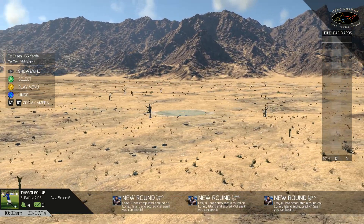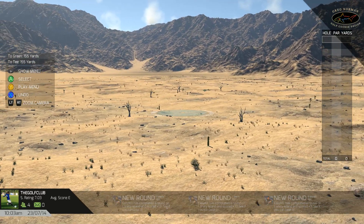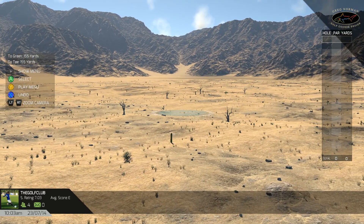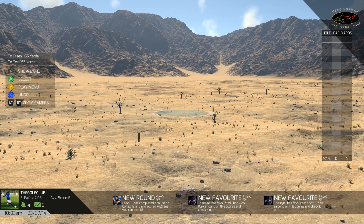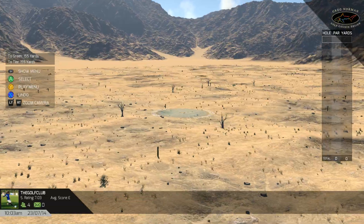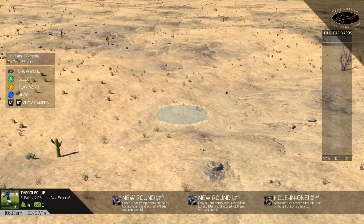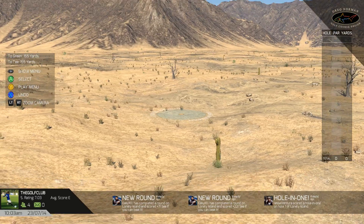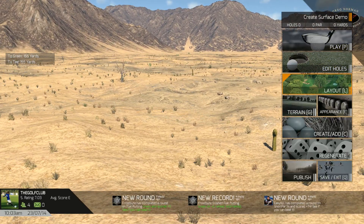A lot of people have been asking about double dog legs — how do you do that, can you do that? Well you definitely can do it now. Here's how: we're going to give you a variety of brushes similar to the ones you've been using to make your bunkers, and now you can paint in fairway, light rough, and heavy rough wherever you like.